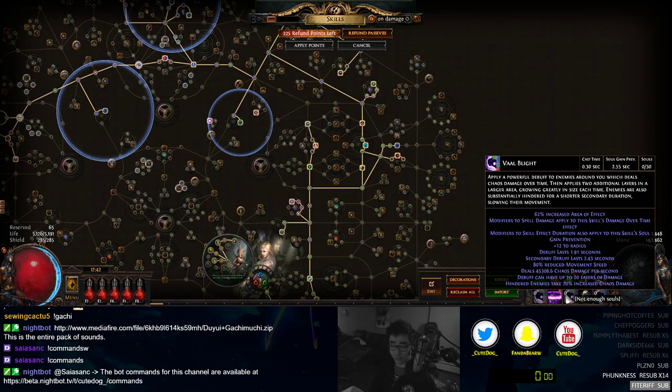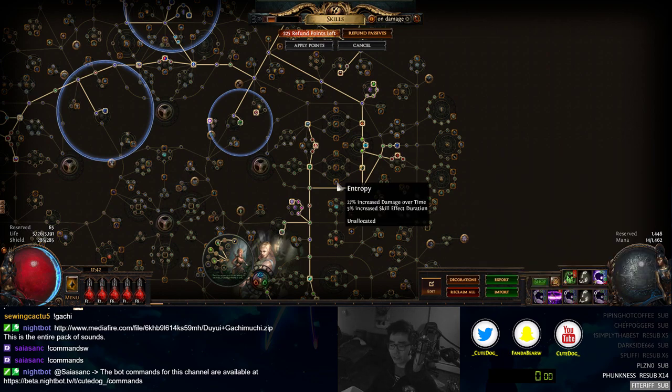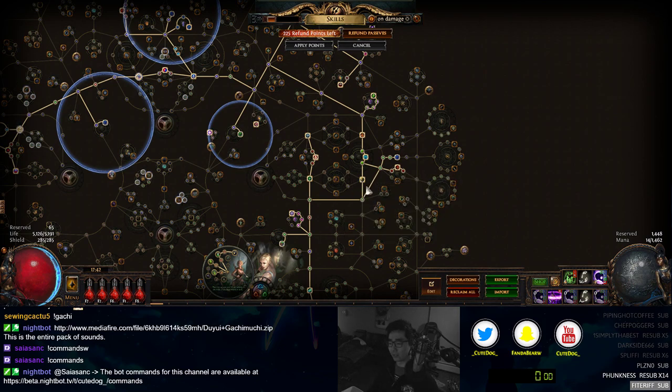With my Soul Catcher it's at 0.16; if I took that node it would be around 0.3. Whenever your soul gain prevention time is bigger than your cast speed, that's a problem. If it's under your cast speed, as soon as you're moving your soul regain is already happening. But if soul gain prevention is higher than your cast time, there's a small window after the cast animation where moving mobs might not give you souls. That's why it's so important not to get increased skill effect duration where possible.